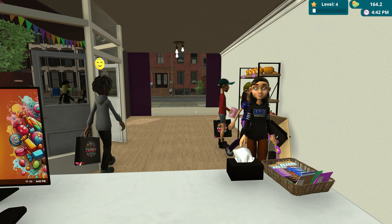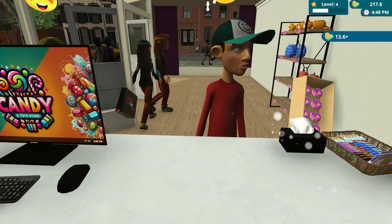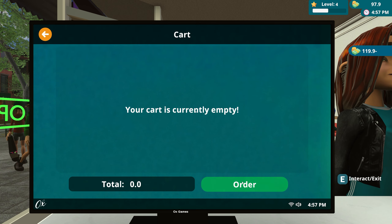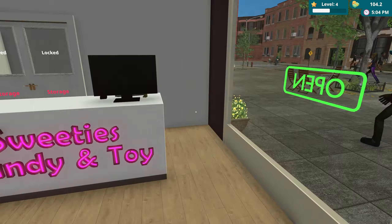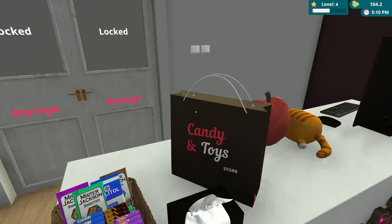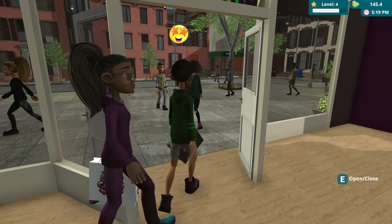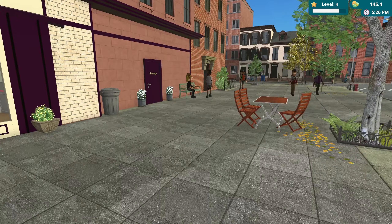The checkout process is definitely different compared to what I normally expected — was not expecting that. People seem happy though. We're already leveling up pretty quick, which is always a good thing. We're already almost level five and we need to get to level 15 to hire a cashier. Once we get there, we can just focus on keeping the shelf stock done up and everything.